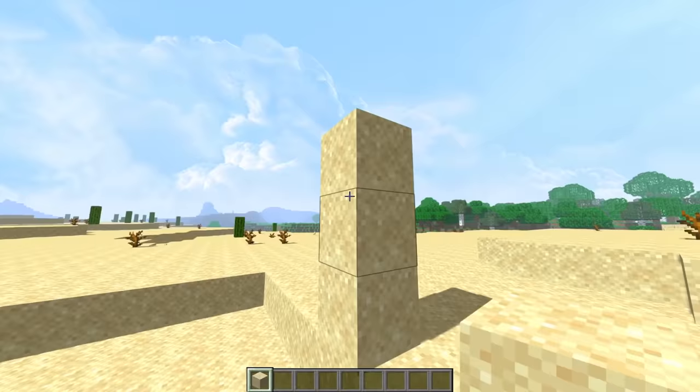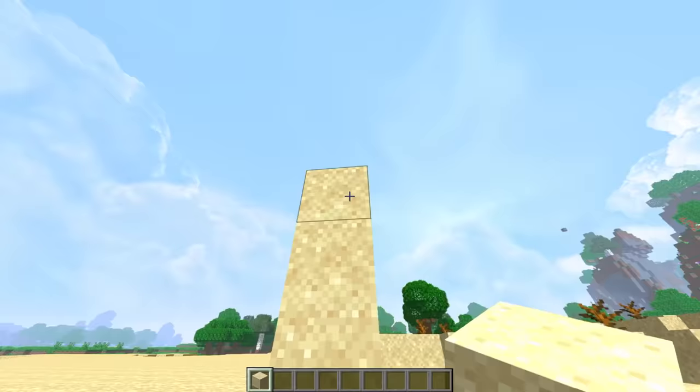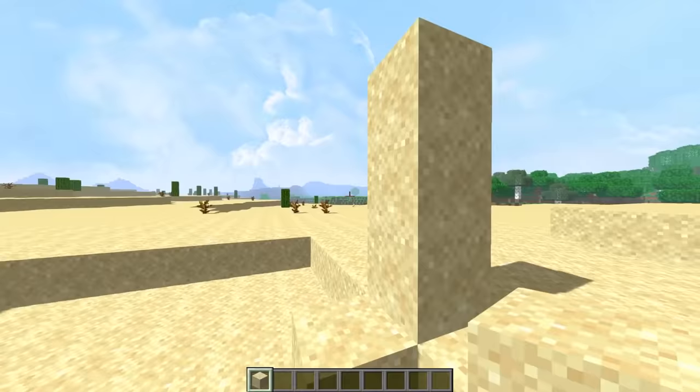I can't walk through sand normally, but while it's falling I can just like that. And so if we just freeze it halfway and make a bunch of them and fill in the whole hole, then we have sand that looks normal but you can fall through.